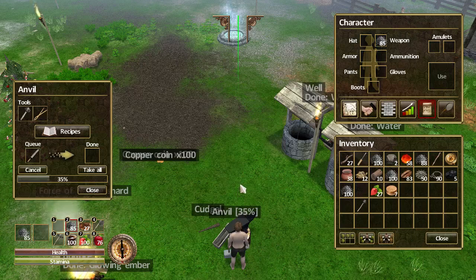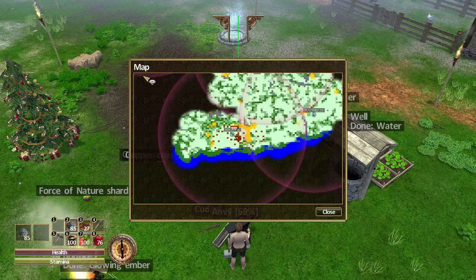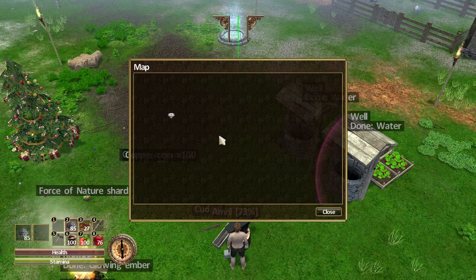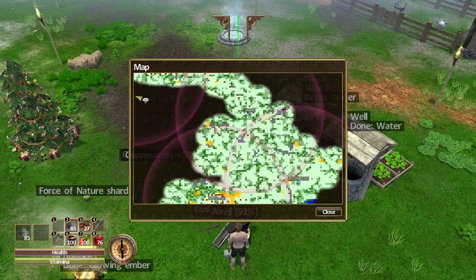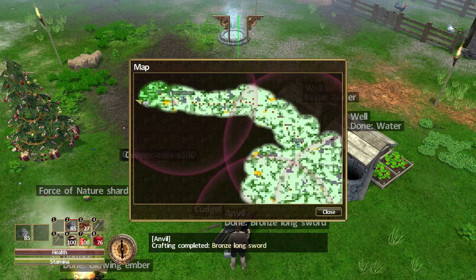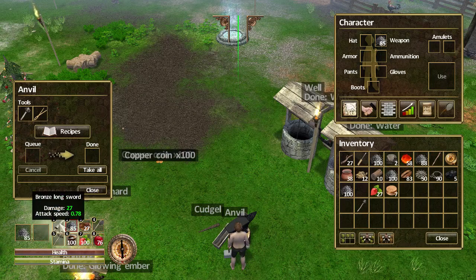While that's crafting, let me show you the quests to give you an idea of progression. I've got one which is to get one more piece of the Force of Nature — we know how to get those. That means heading off to the far northwest on the map, way over here. That's the next place I've got to go. Before I attempt that, I'll get my new sword and hopefully start a proper farm going with cows and more chickens for better food. Anyway, my shiny new bronze sword is done!